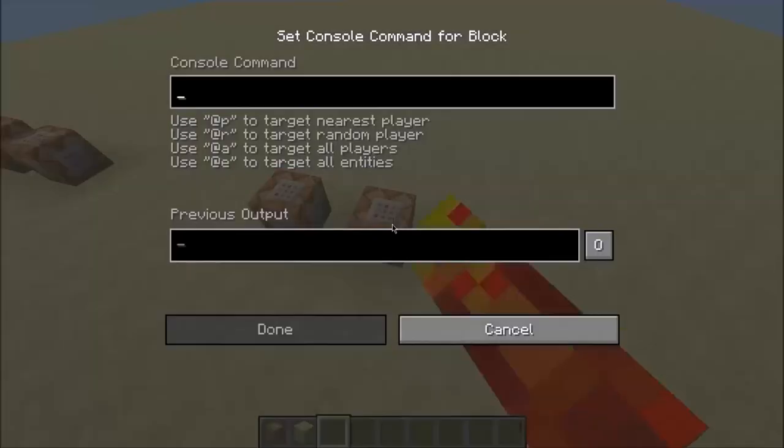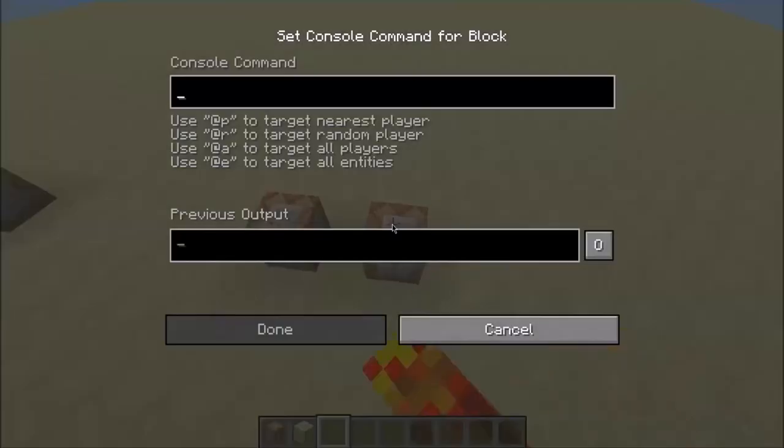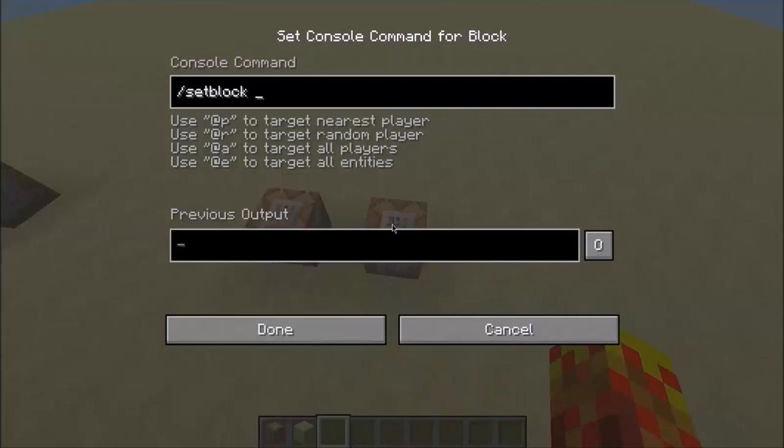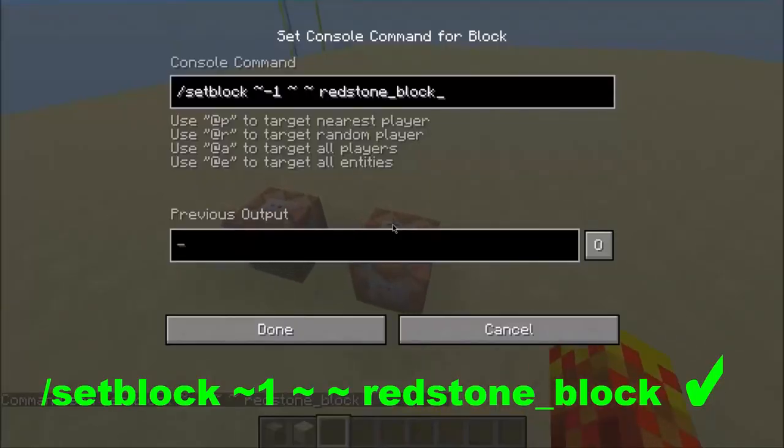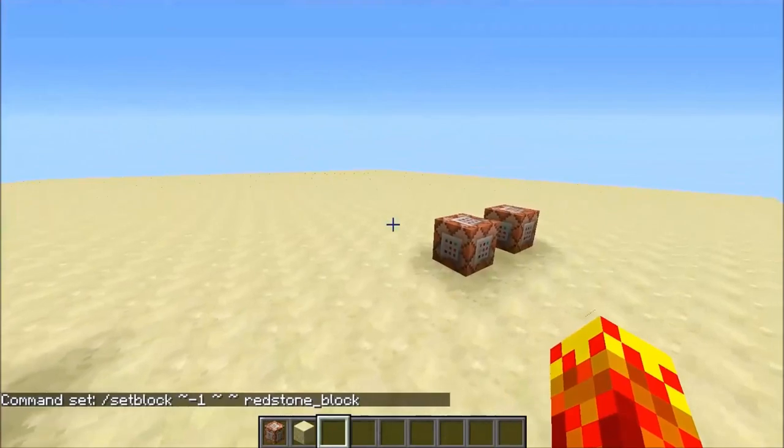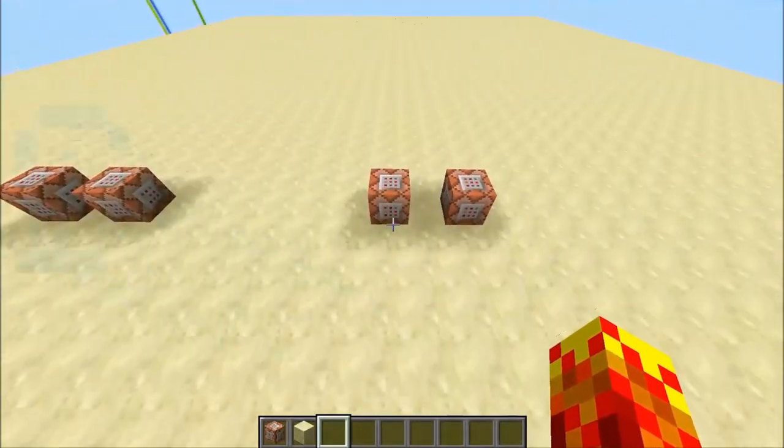Now we fill in the command block on the right with the same command: slash set block, but this time it's tilde negative one because you want to place a block to the left rather than the right. Then tilde, tilde again — and this time we put in redstone_block instead of stone. Press enter.